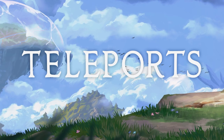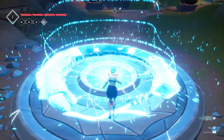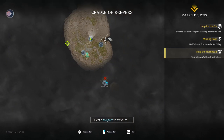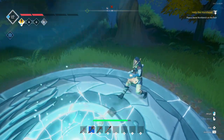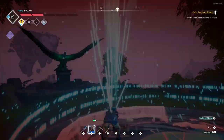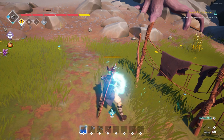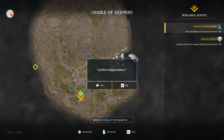Teleports. These large circular discs can be found around the world, and walking over one for the first time will activate it, unlocking it to be used as a fast travel point moving forward. You can travel from any of these discs to another. Additionally, if you die, you'll return to the closest one activated. Furthermore, using a Returnal Stone will bring you back to the last one activated, but this is at the cost of all of your current flame or experience that you've gained for the current level, so this really only makes sense to use if you're desperate or if you just leveled up.